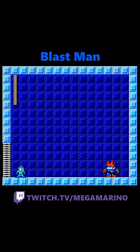Blast Man starts by throwing 5 bombs into the air, and then will act like he's going to rush all the way in towards Mega Man, but then jumps back and throws 5 more. Blast Man can also shoot a chain of 4 bombs together in a diamond shape that will home in towards the player. Blast Man also has an enrage timer,